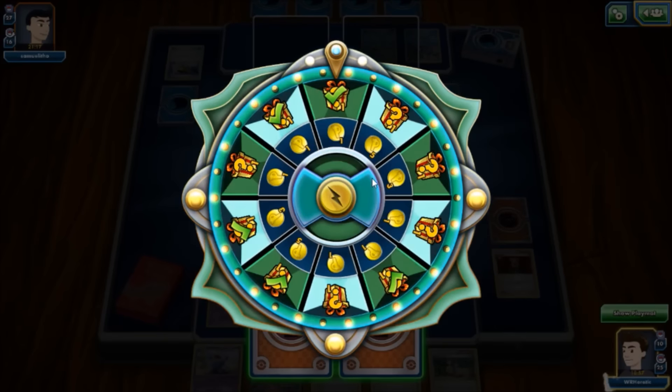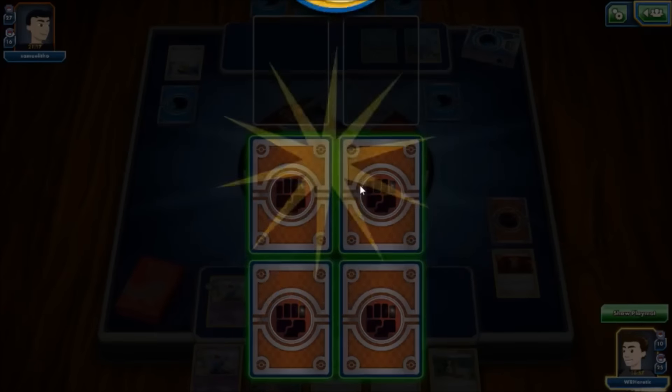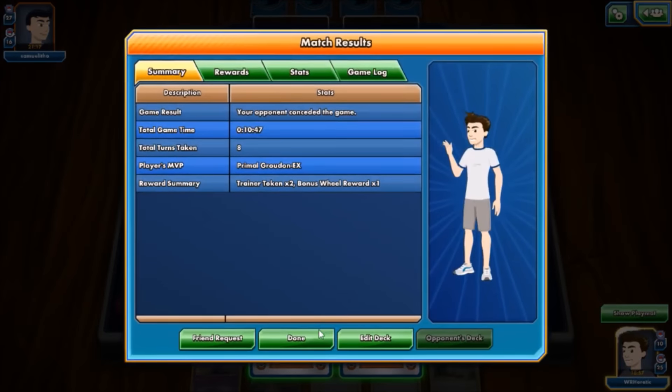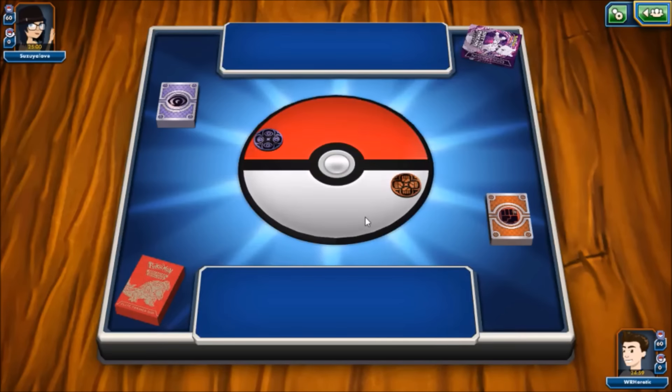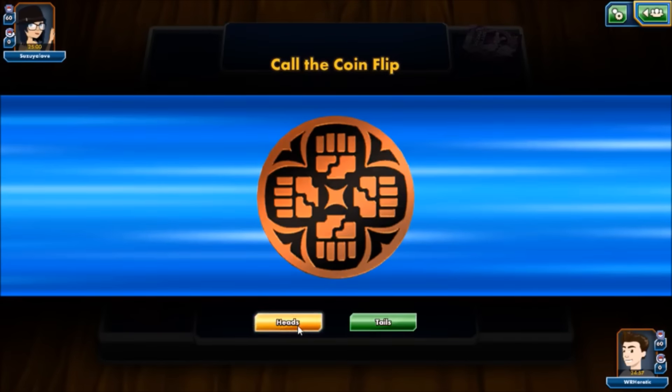Leaving just one Greninja, we would have been able to power up another Groudon. Primal Groudon overcomes Greninja — that's an interesting thing to see happen; I imagine that's not as common as we might have just witnessed. Nonetheless Groudon gets the job done. We'll take it into another game here and try to make it two for two. Mewtwo box — Psychic, Colorless — yeah, you don't have to be much more convincing than that.